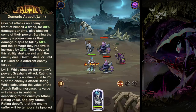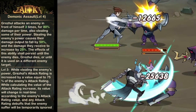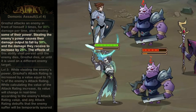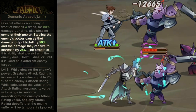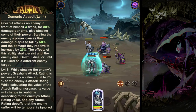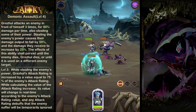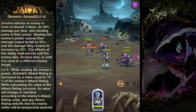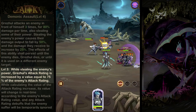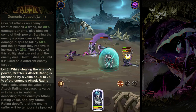Next up, we have Demonic Assault, where Grizul is going to attack the enemy in front of him three times, dealing damage but also stealing their power. The enemy that he steals the power from is going to have their damage output reduced by 50%, and they're also going to receive 25% extra damage. This persists until either Grizul or that enemy dies, or until Grizul uses this ability on another enemy. On top of that, when stealing the enemy's power, Grizul's attack rating is also going to increase by 75% of the enemy's attack power.